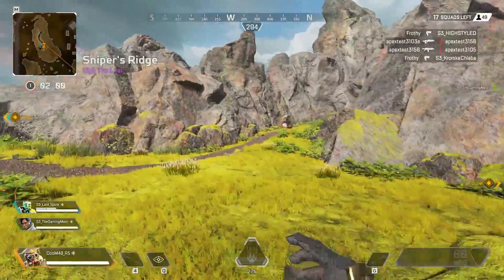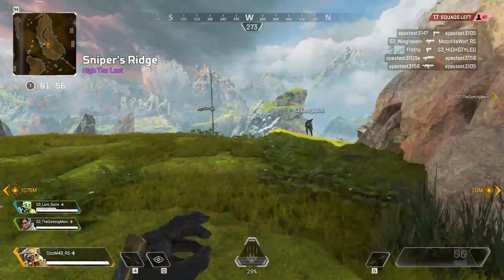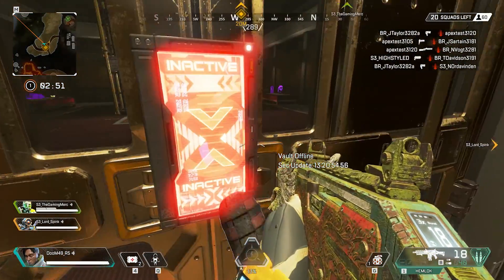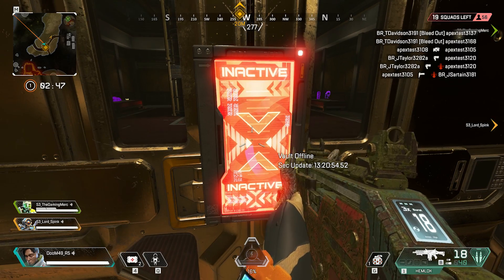If you're willing to take that high-risk high-reward approach, go shoot the cargo bots, grab the key, and head to the vault locations we found on the map. Let me know in the comments if you find any more rooms or easter eggs. If you enjoyed this video, drop a like and I'll catch you in the next episode.